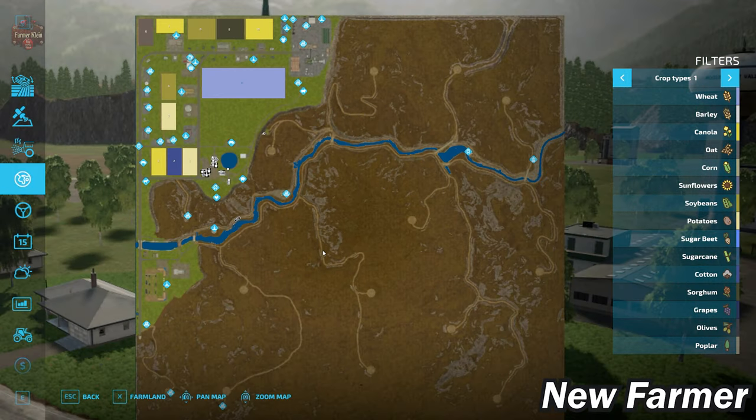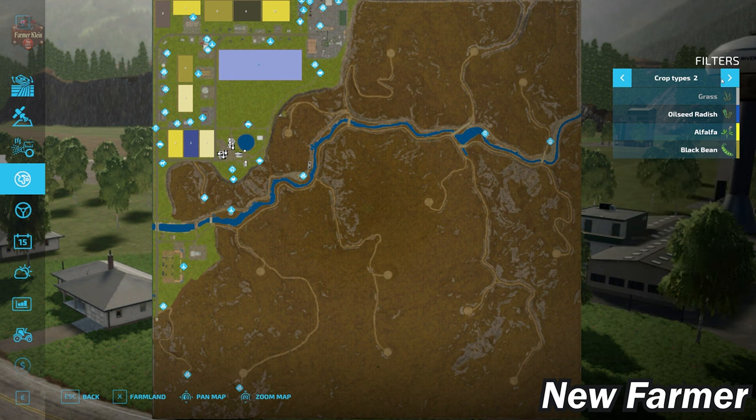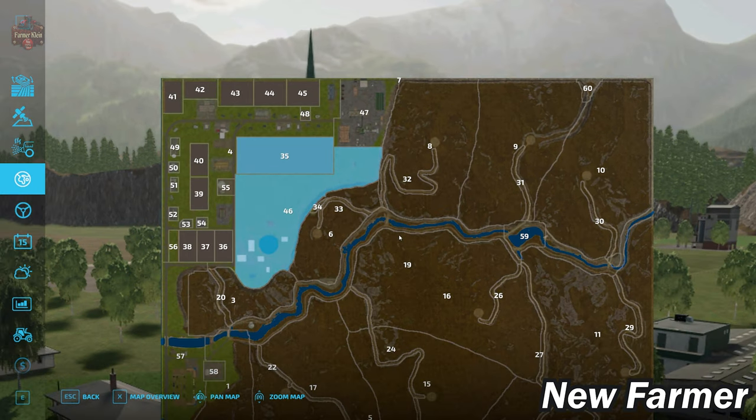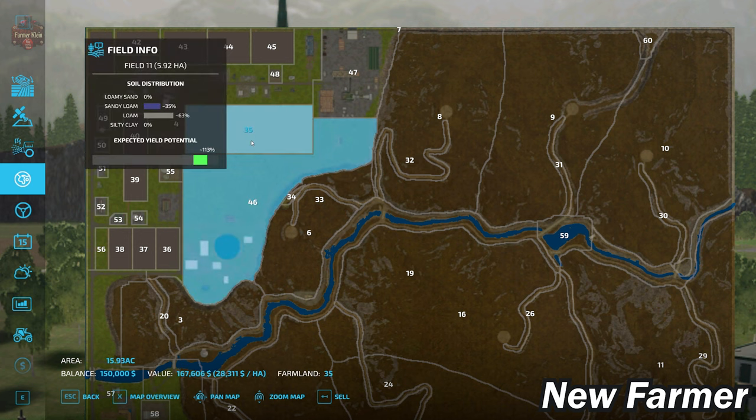This map is predominantly a forestry map — I'd say four-fifths of the map is designed for forestry, which is what you see here. The map does have all standard crop types from FS22, plus alfalfa and black bean. Looking at our lands area, we start out owning farmland ID 46, which is the main farm area at 41.87 acres — buyable for $440,000. We also have farmland ID 35 at 15.93 acres, purchasable for $167,000.